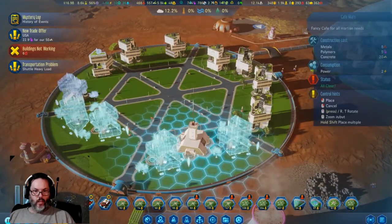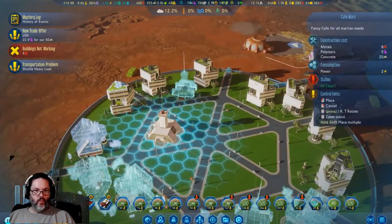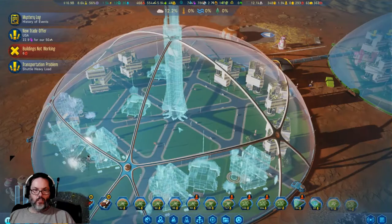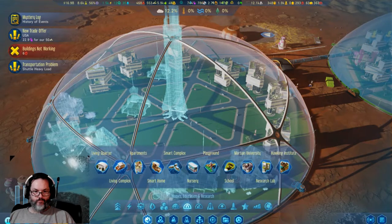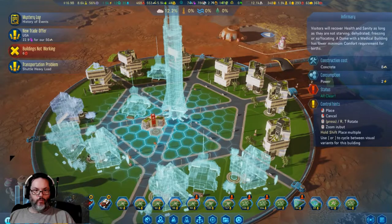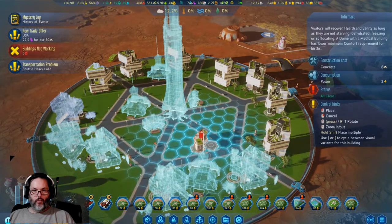Let's pause this — we're gonna put a couple of Cafe Mars in there. I could probably use three of those. We'll put a third one in there. What's the spire? I guess we go arcology. I don't need research. Alright, we are going to go with a couple of infirmaries — actually, let's go with three infirmaries — and a third one down here.